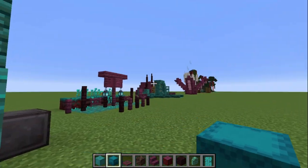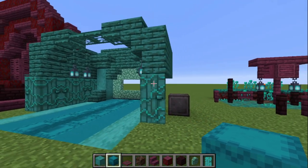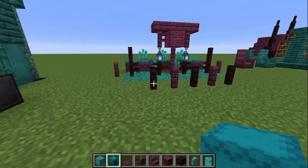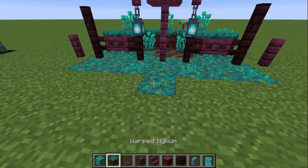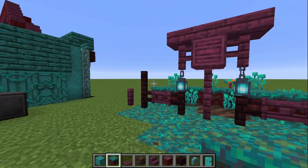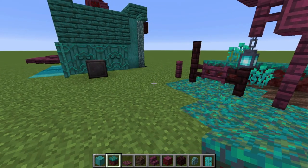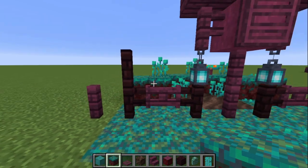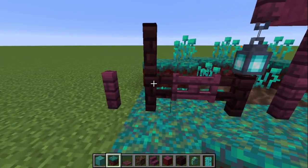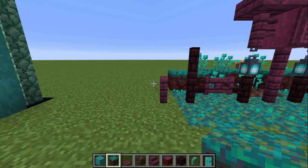Moving on from the ghostly mansion — I do have something else for a ghostly mansion in a little bit — but I want to move on to more natural builds. One of the first things that came to mind when I saw these new nether blocks: I immediately thought of the movie Avatar, all that beautiful natural wonderful jungle, wild nature scenery. We're going to get into that a little bit now, but this is more of a detail for that, and then I actually have a jungle scene down there that I'll show you in a bit.